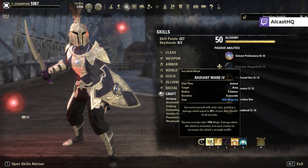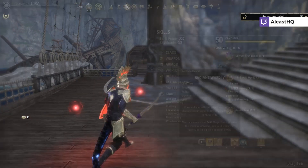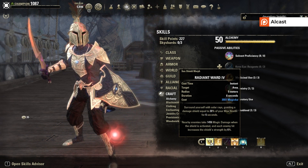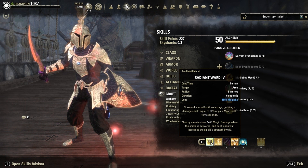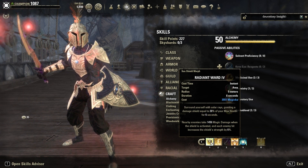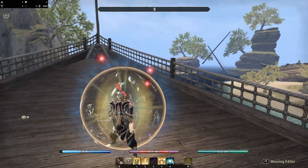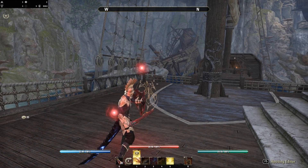For abilities, Radiant Ward scales off your health — 30% of your max health for six seconds. With 40k health, 30% is a lot. On top of that enemies take a little damage, and each enemy hit increases the shield strength by 6%, so eventually the shield will be about 16k. The Sorcerer Order shield is already 21k, which is really cool.